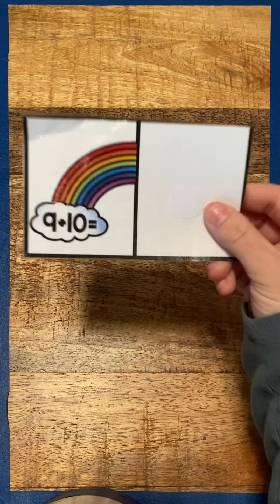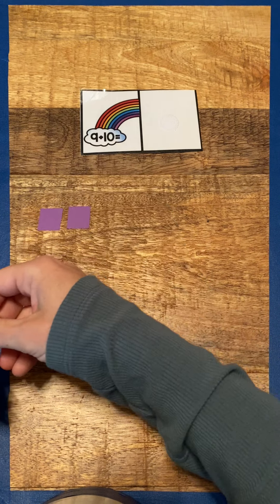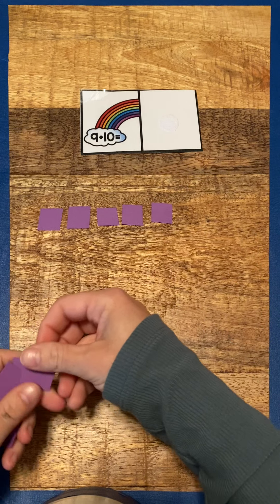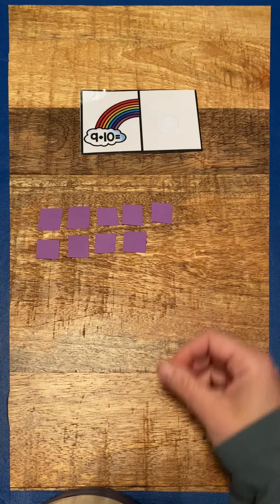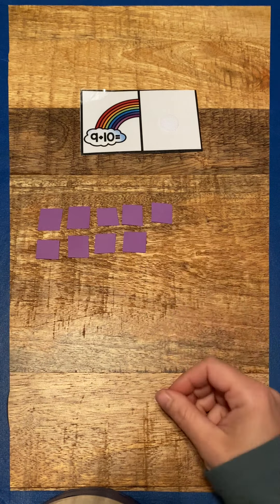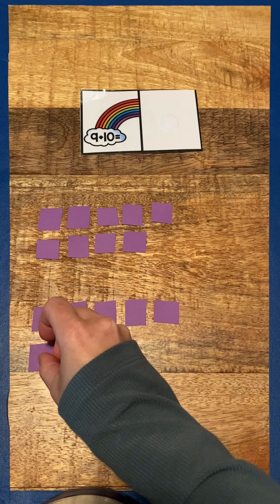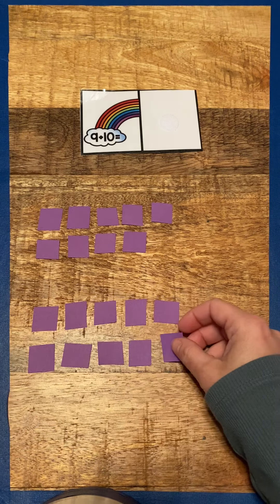So our next one says nine plus ten. So we use our counters. One, two, three, four, five, six, seven, eight, nine, plus ten. One, two, three, four, five, six, seven, eight, nine, ten.